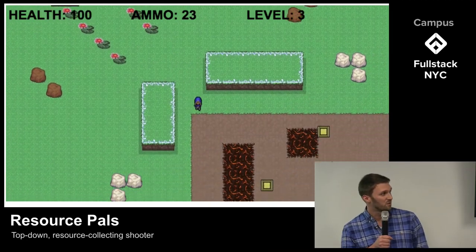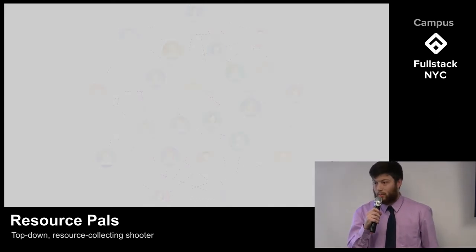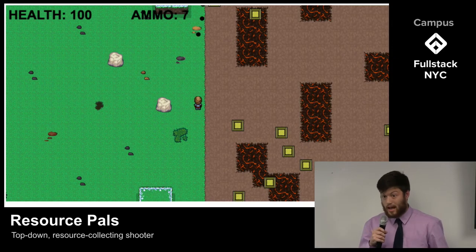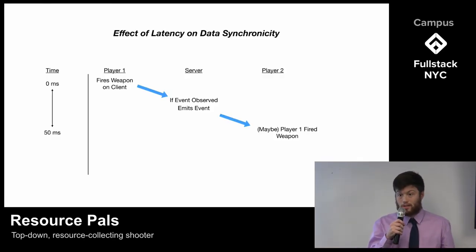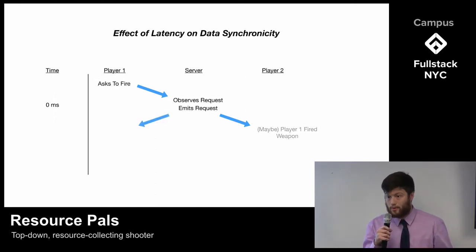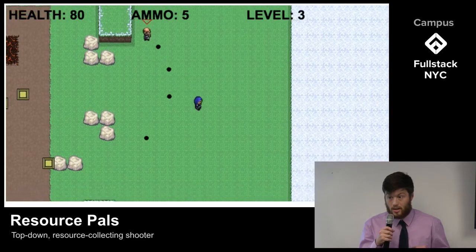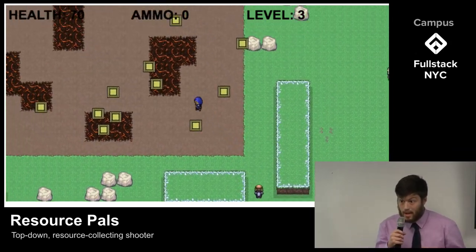Making Resource Pals was really about finding the right way to connect people to each other. In any real-time multiplayer game, developers need to address latency. For example, if Arthur shoots one of his friends and there's lag, that friend may be nowhere near those bullets when they're hit. To get the most performant user experience, clients send event-based requests over sockets to the server, where calculations and checks are done before sending the action out to all clients. Because all important calculations are done server-side, data remains in sync for all players — so one player's internet connection does not affect everyone else.